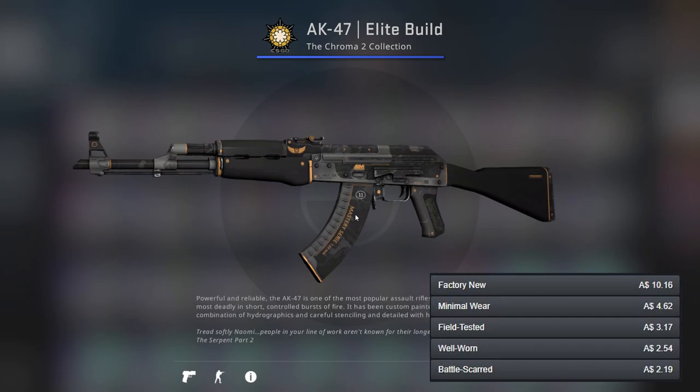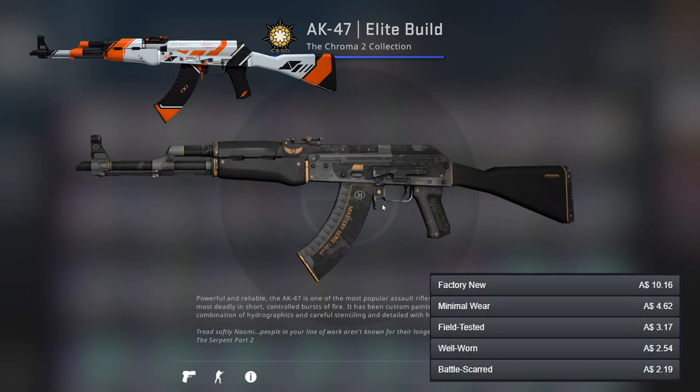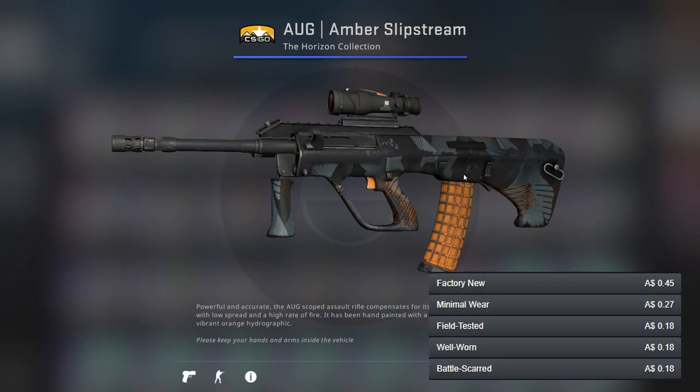For our first rifle, the AK-47, I've gone for the Elite Build — one of the more well-known skins, though it's pretty low tier to be honest. It's got nice orange accents here and there. For the better option I've gone for the Asimov — as I mentioned earlier, I'm probably going to go for the Asimov in most of the better options. There are certainly other options as well.